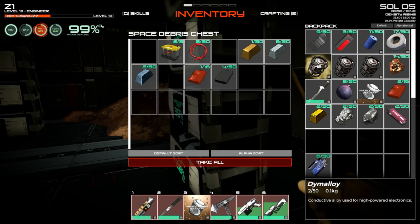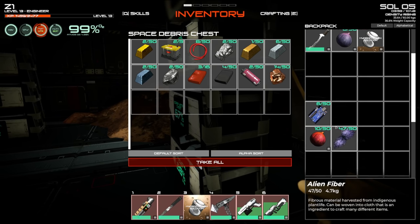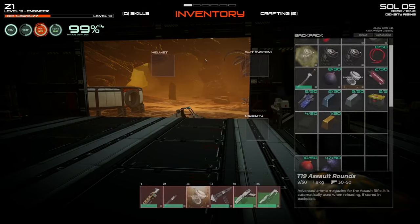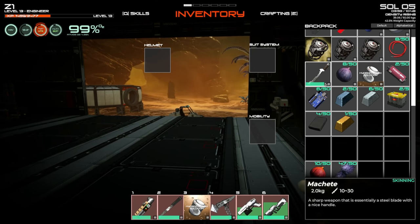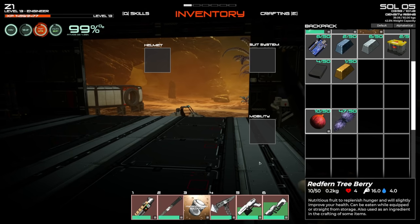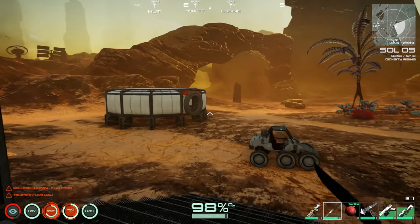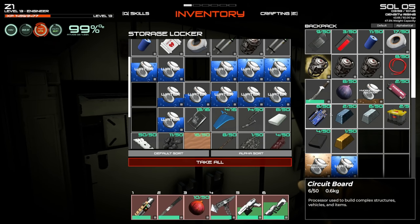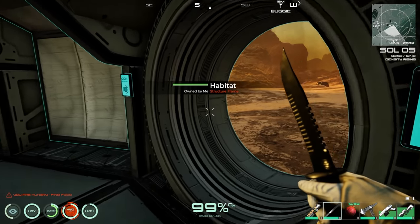Going through everything — we have all the materials we need. Taking the barrel of hydrogen, possibly some plutonium since I'm not sure what fuel the large rover uses. Making sure we have food, water, patch tape, and bandages since we'll be walking a long way.